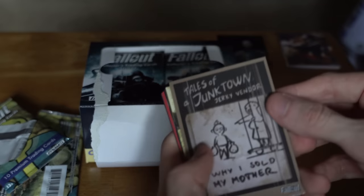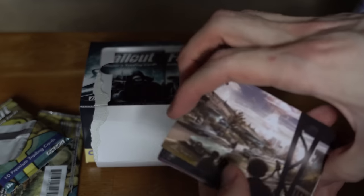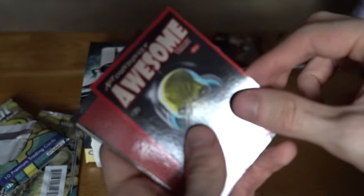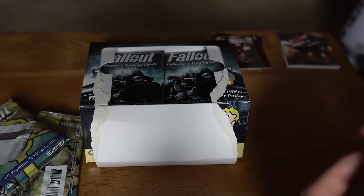On to pack number two. We got the Tales of the Junktown Jerky Vendor, a Fallout 76 card — pretty cool — this sloth-looking guy, the Mega Sloth. We got Sanctuary Hills, and oddly enough they only call this one Memorial — the Welcome Home sign from Fallout 4. A pretty cool holo, a Nuka-Cola promotion for the Blaster toy — into the holo pile. We've got the Goss Rifle, another Astoundingly Awesome Tales, and then Mothman. That was a Fallout 76 pack right there.